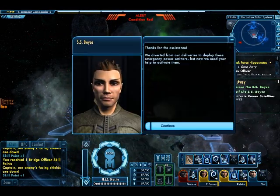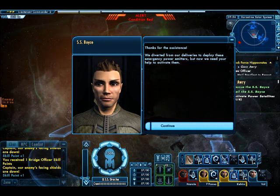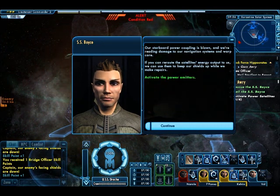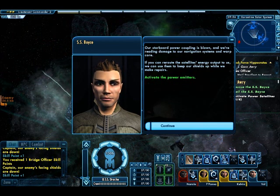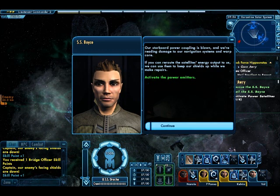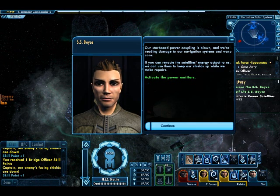Thanks for the assistance. We diverted our deliveries to deploy these emergency power emitters, but now we need your help to activate them. Our starboard power coupling is blown, and we're reading damage to our navigation system and warp core. If you can reroute the satellite's energy output to us, we can use them to keep our shields up while we make repairs.